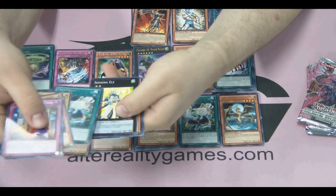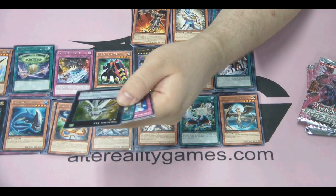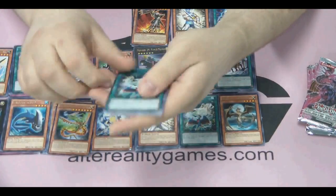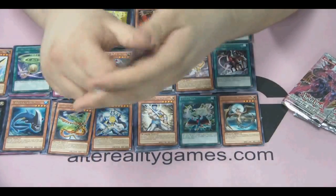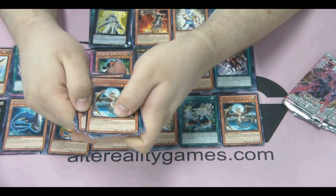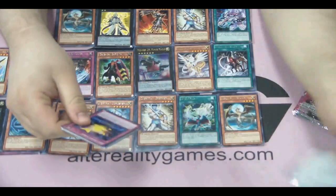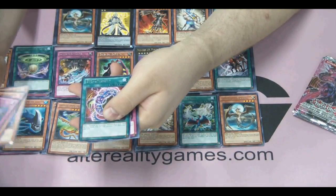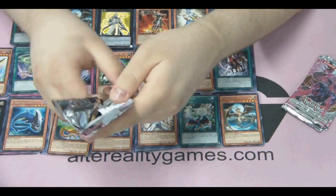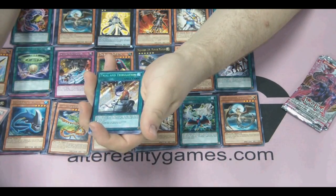Next pack, we get Evo Price again plus a Shining Elf — a Rank 2 XYZ. It just requires two level 2 monsters to bring it out. When your opponent normal or special summons a monster, except during the damage step, you can detach one material from this card and that monster loses 500 attack. This has 1600 attack, so it's basically a self-preservation kind of effect, ensuring this card most likely won't die when they're summoning something that turn. We get Ancient Dragon as the rare again. We get Evo Diversity there as the rare. We get Absorbing Jar in that one, plus the Secret Rare Trial and Tribulation for the box.